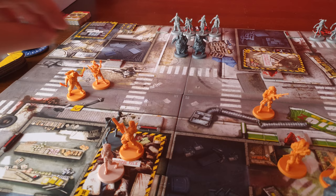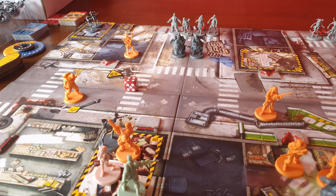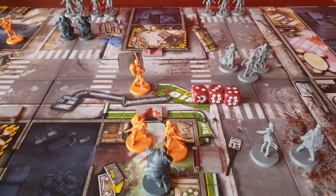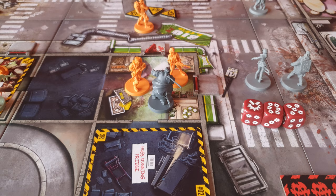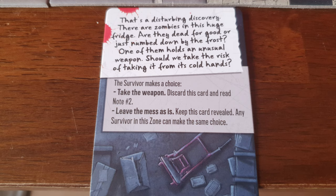Riley starts, opens the door with her fire axe, spawning in a shooter zombie and 2 runners. She moves in and takes a swipe at the shooter, rolling a hit and killing him. Carl is on overwatch, so he shoots at 3 walkers 3 times and kills 2 of them. Javier whips out his newly found kukri and slashes at the fatty, killing it. He then walks into the dark and opens up the fridge — pause to read the text — but Javier decides to attempt to take the weapon.